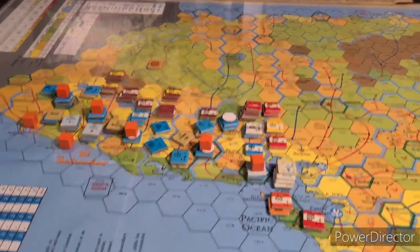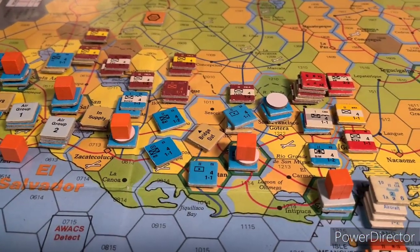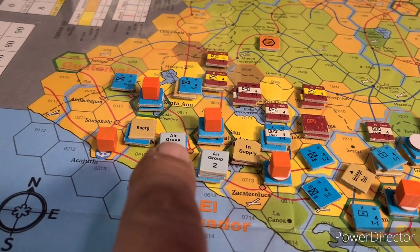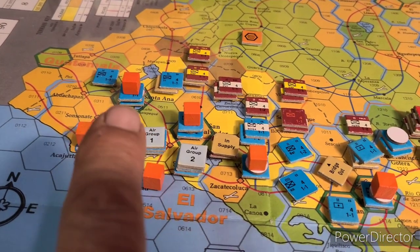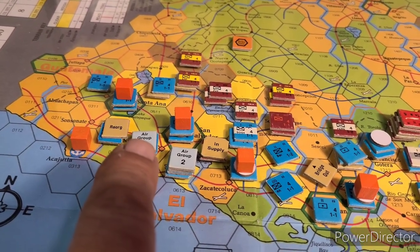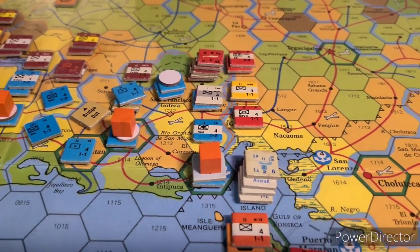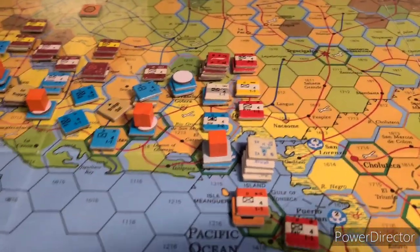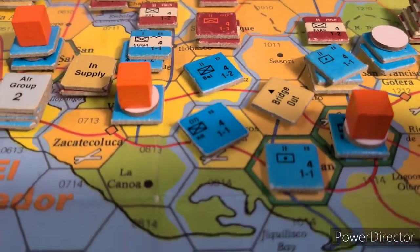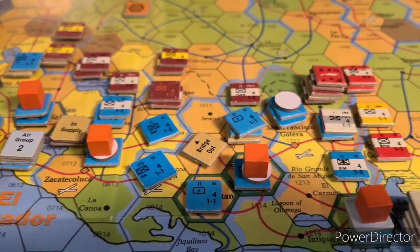Right now he has moved five units and you can see the ones that have turned sideways. I forgot about stacking limits — when he retreated he retreated up into this air group hex, which would have violated stacking limits. I could have been a jerk and waited for the end of his turn and eliminated his units, but I just politely reminded him and moved his units to a legal spot. He did that in a couple spots but I let him know. In a real game you don't always get that mercy depending on your opponent.